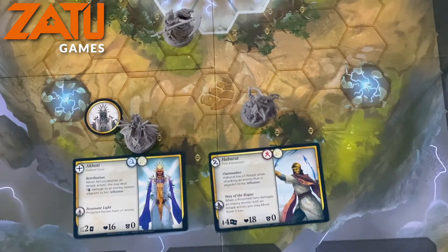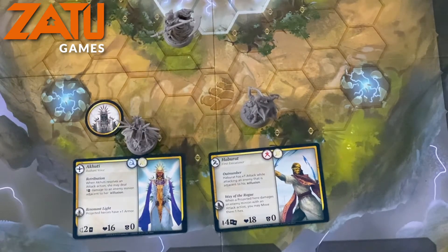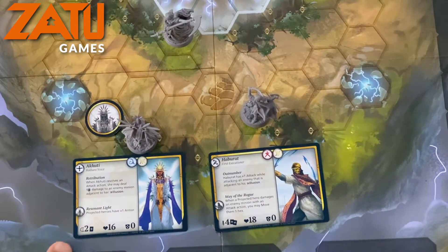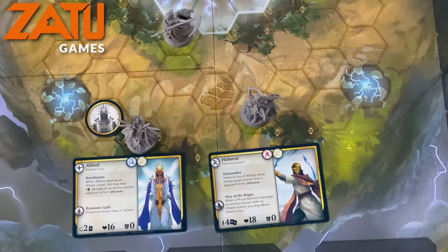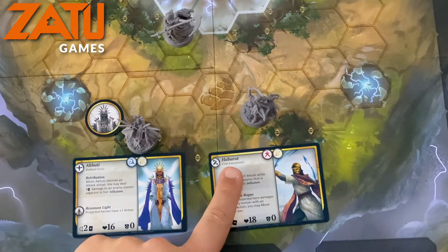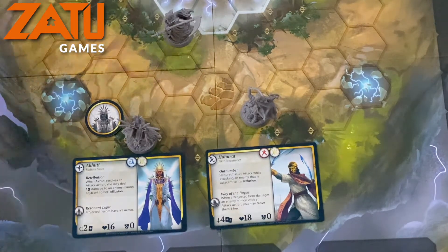While these projections are in range of the hero they belong to, they have the full stats of that hero and can take attacks to that strength. Also, for Akutti, projected heroes have plus one armor, and for Haburat, when a projected hero damages an enemy minion with an attack action, you may move them one.